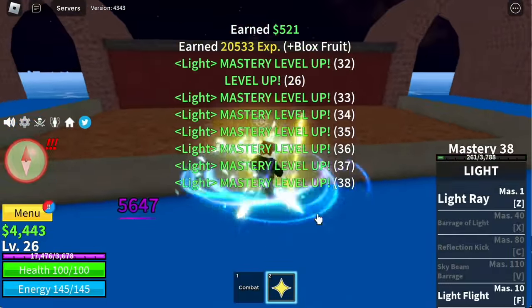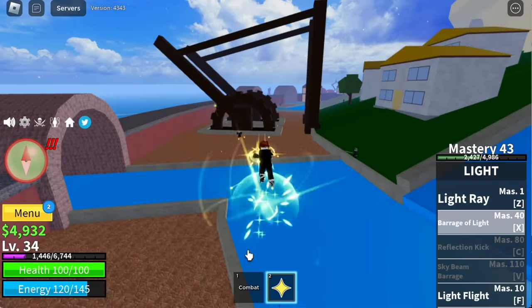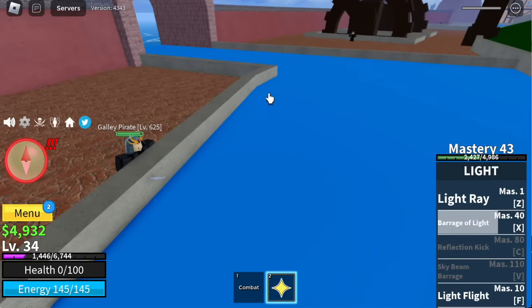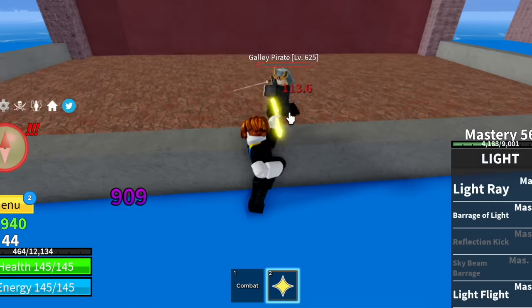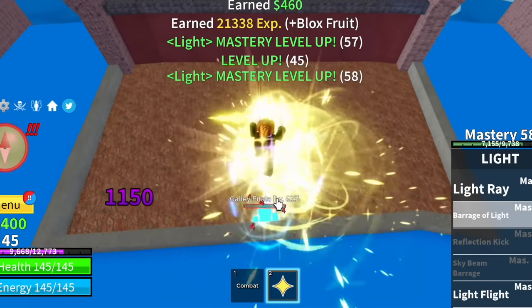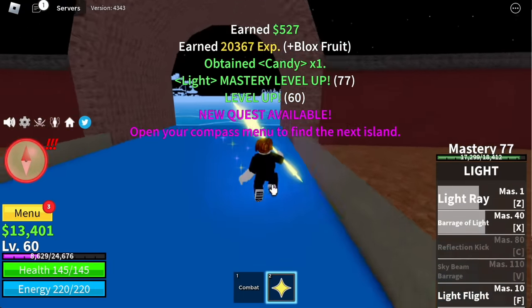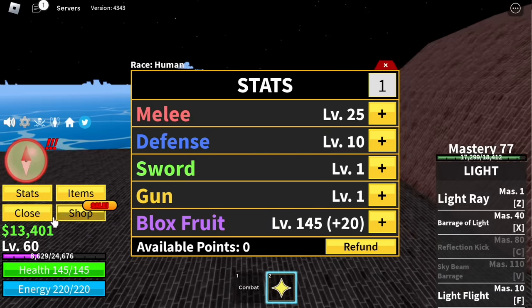We will be unlocking our X skill here, the Barrage of Light. Don't use it because if you use it, the enemy will use its skill and you will get oofed. But if you really want to use your skill, use it to last hit your enemy when they're almost dead. Goal here is level 60. After that, stats are melee 25, defense 10, block fruits 145.